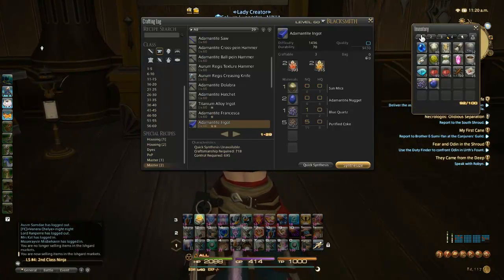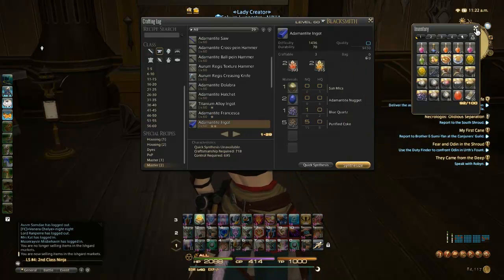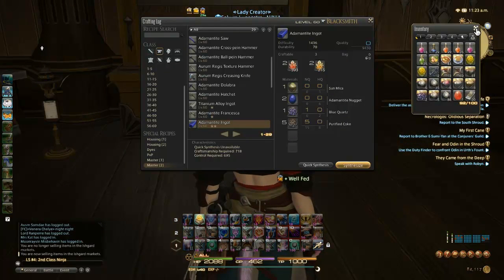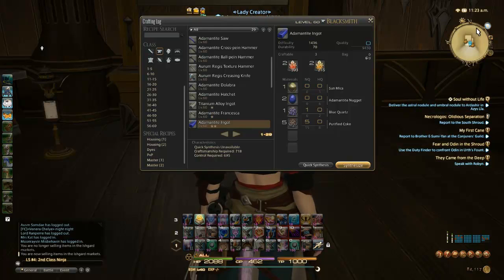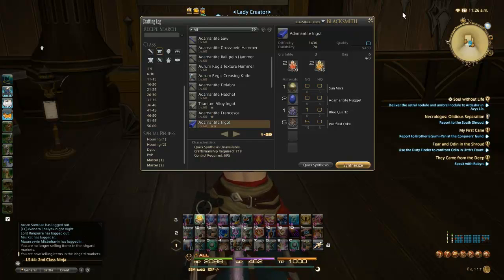Blacksmith is probably one of the biggest pains in the ass in order to do the specialty crafting, because you have a choice of either using Piece by Piece or Innovation. Innovation gives you a 50% control increase for the next three steps. You have to pick and choose what you want. I'd rather use Piece by Piece because it makes things much easier. This is going to be a two-star craft — 1436 difficulty and 9430 quality.